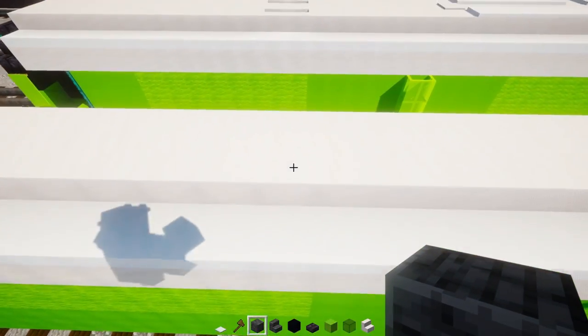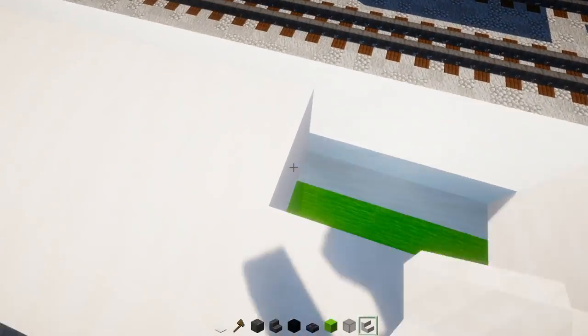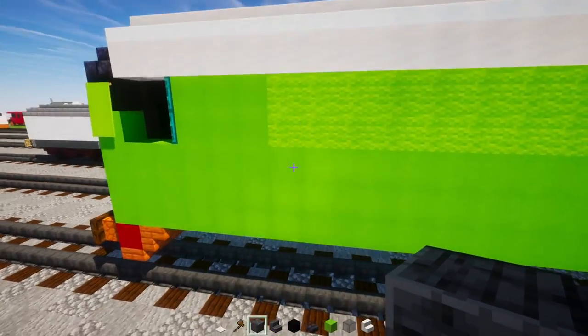Go to where the vent starts, delete a two-block-wide hole, and add smooth quartz stairs facing the inside to make a little vent.